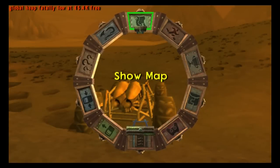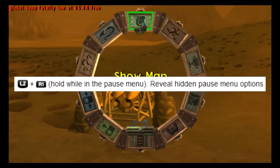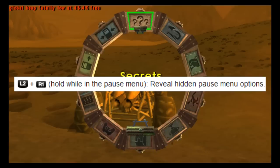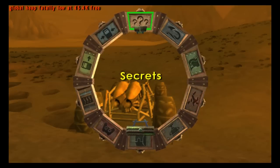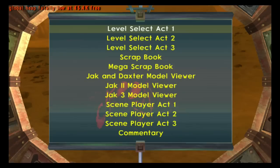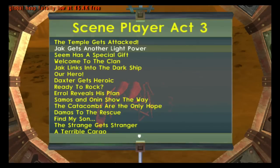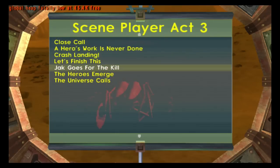Pause the game with the touch button. In the pause menu press L2 plus R1. Go to secrets, choose scene player Act 3, and last but not least choose the universe course.